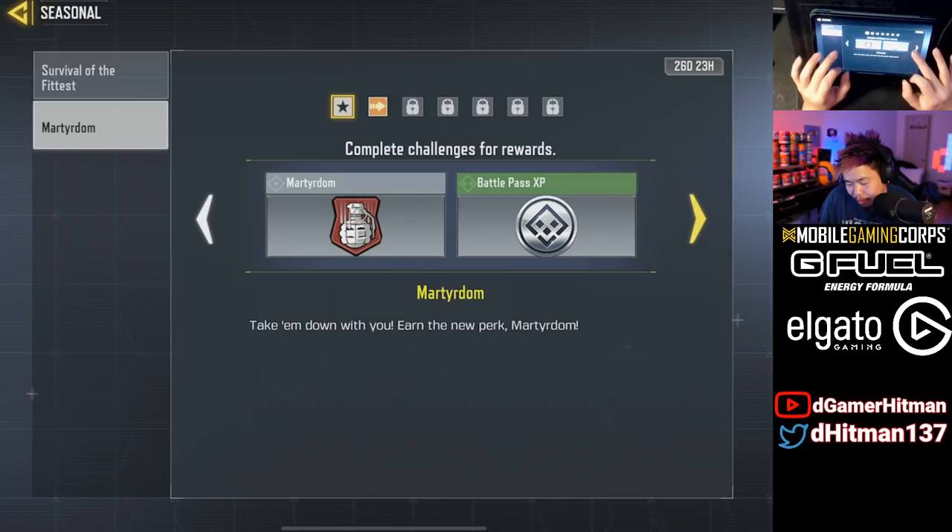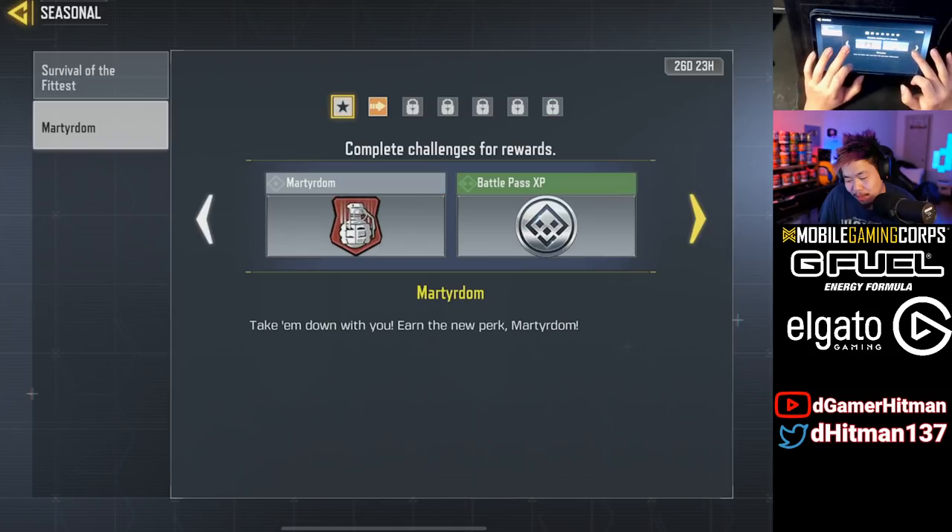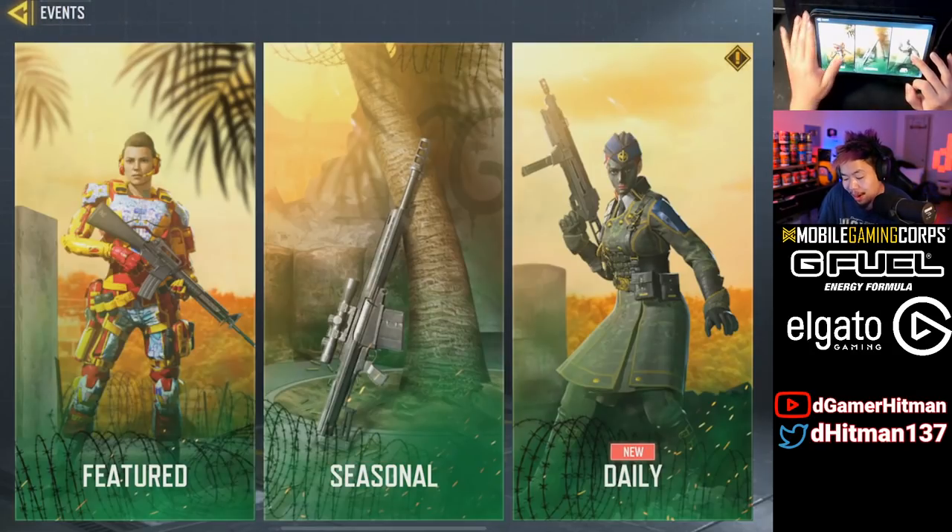For the seasonal event, we have Survival of the Fittest to get the Mosaic skin. There's also Martyrdom — whenever you die, you drop a grenade. It used to be really OP back in the Modern Warfare days. It's already available so you can grind that right away.